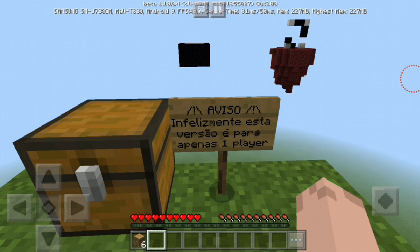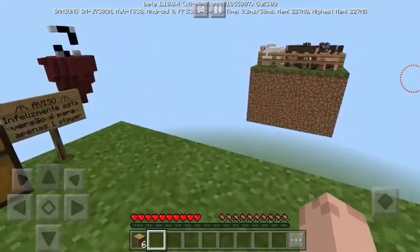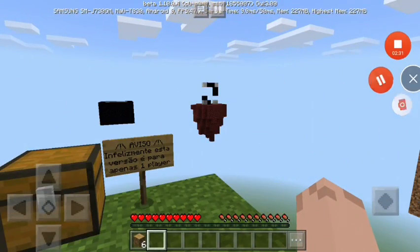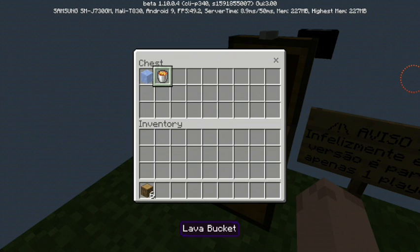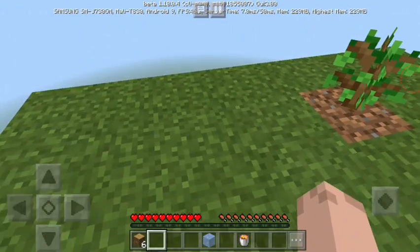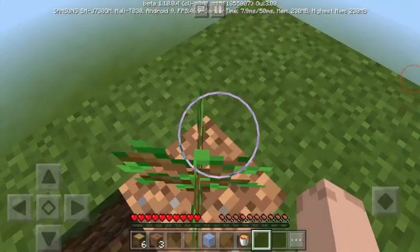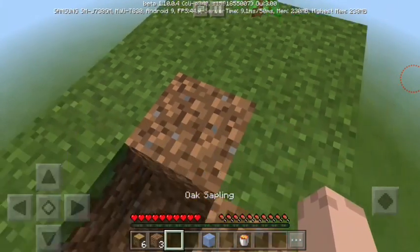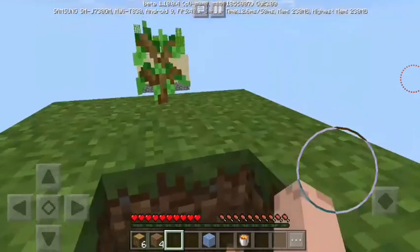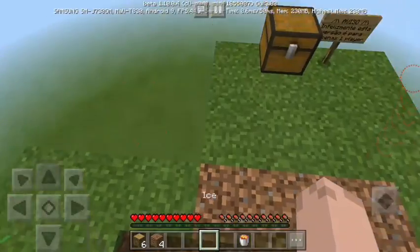I don't know what that says, I don't know what language that is, but I think it's trying to tell me that this is intended for one player. Here's a fun fact about me: if there's one English word in a different language that I know, there's a 50% chance I will guess the right thing. So now we're gonna make a cobblestone generator. I actually saw gameplay of Skyblock but I never actually did it - this is my first time playing Skyblock. I'm gonna place the sapling at the edge so I get more space. I'm gonna place the water there. I hope this works.